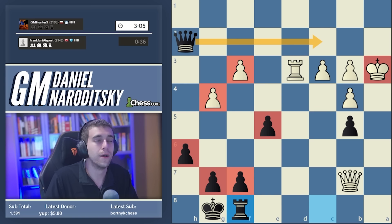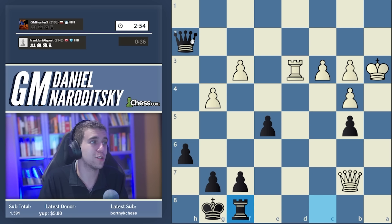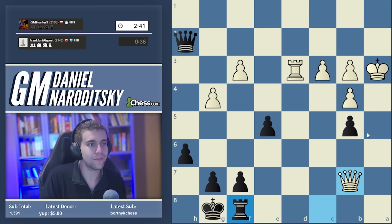The move our opponent might be worried about is queen c2, and he has good reason to be. Queen c2 is a very deadly threat - we're trying to get the queen to a1, which is a checkmating square. The additional benefit is that we have a check available on c1. After queen c2, if White plays rook e3, we have queen c1 check forking the king and the rook. Our opponent is sinking almost all his remaining time on this.